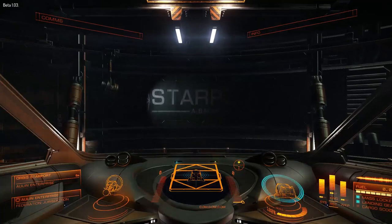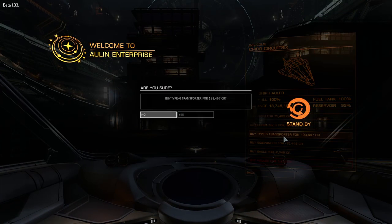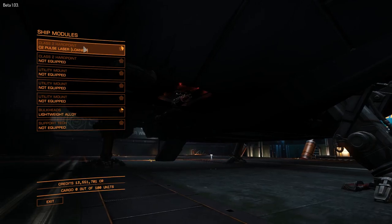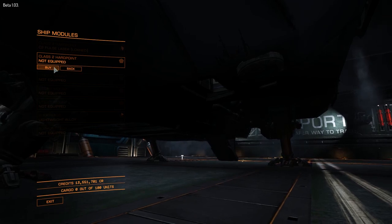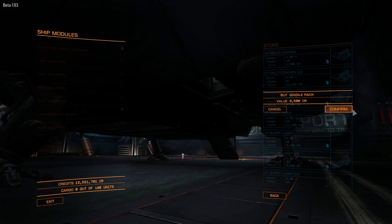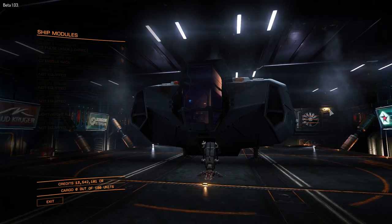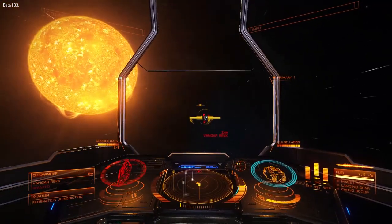Moving up a class from the hauler is the Lakon Type 6. The Lakon Type 6 comes in at 240,000 credits and has a cargo capacity of 100. Manufactured by Lakon Spaceways, the hyperspace jump range is 28.5 light years completely empty or 15.6 light years with a full cargo bay. It has two belly-mounted Class 2 hardpoints as well as three utility mounts. The utility mounts come in handy especially when trying to avoid the enemy. While this freighter wasn't really designed for combat, it can hold its own against some lower-skilled pilots and lesser class ships — I did manage to take out a Sidewinder relatively easily.